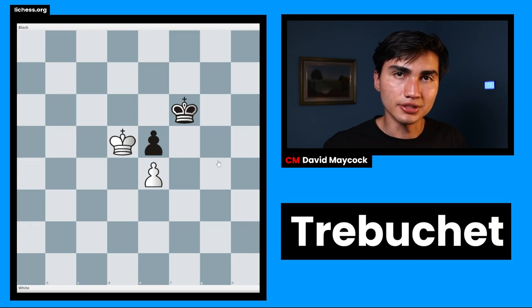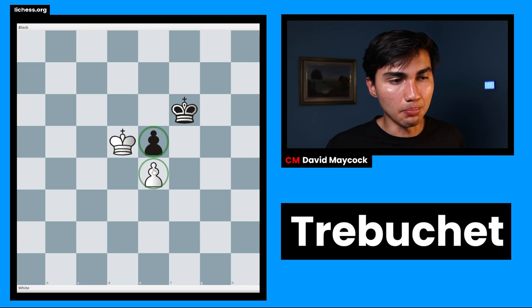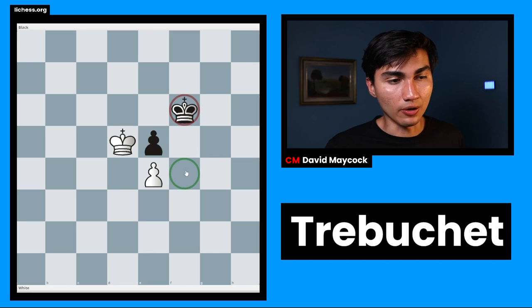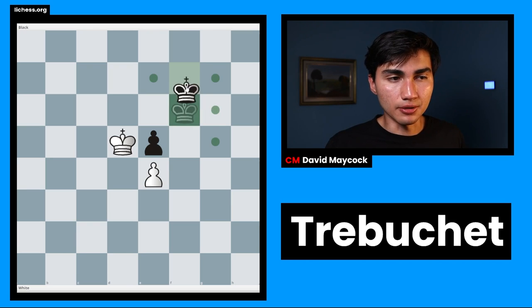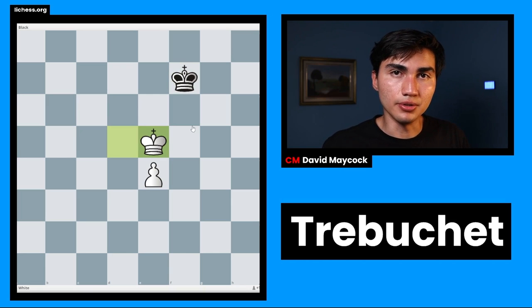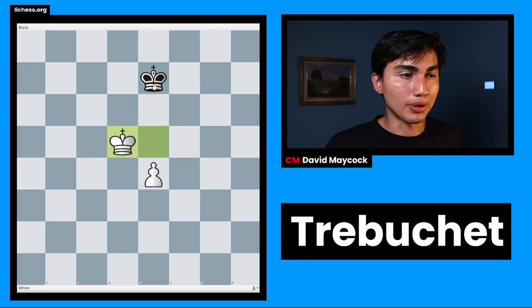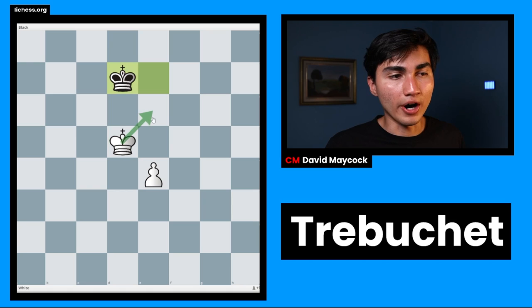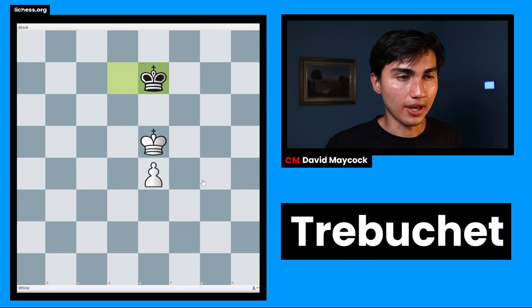Another important thing for this concept is the king placement. In this position, you might think this is Trebuchet because we have the same pawn structure and a king on d5, but the black king is on f6 rather than on f4, and that changes everything. It's black to play — black will have to make a move, and black will lose the pawn: king takes e5. But essentially, the reason why this is no longer losing is because black can now take the opposition. And the reason why this is so powerful is because black will never let the white king get active — so you follow that king, and that's going to be a draw.